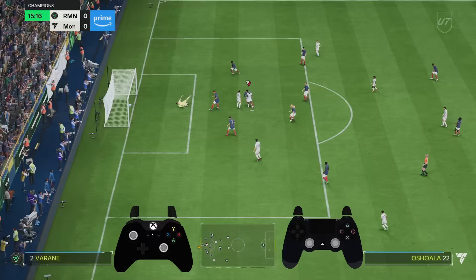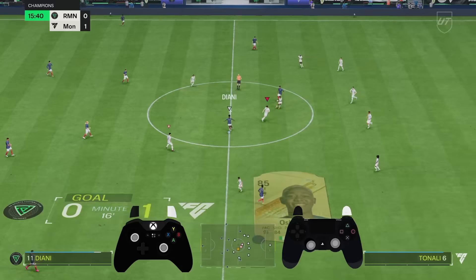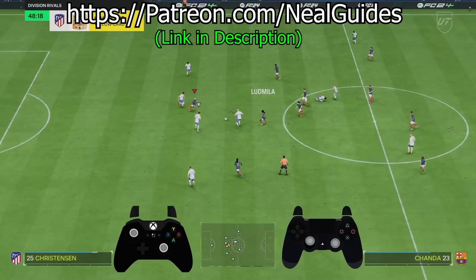Although the passes here are just regular ground passes — there's no L1 dribbling, I'm not holding the shield button to protect the ball, not holding R1 to keep the ball safe, no strafe dribbling. Just simple left stick. You will learn this in my FIFA Score series. If you don't enjoy that, you can check patreon.com/noguides — there's a complete in-depth video where I explain everything.